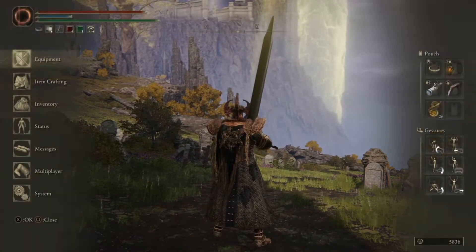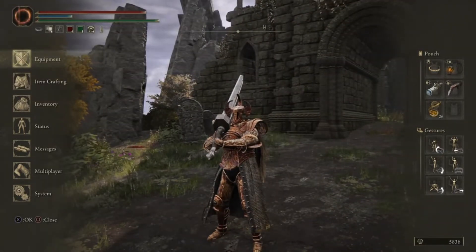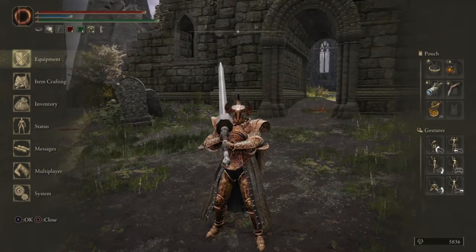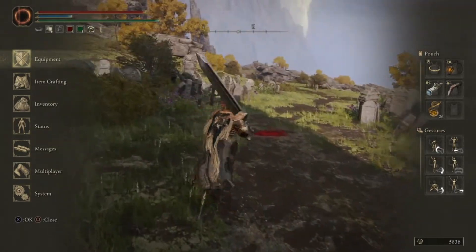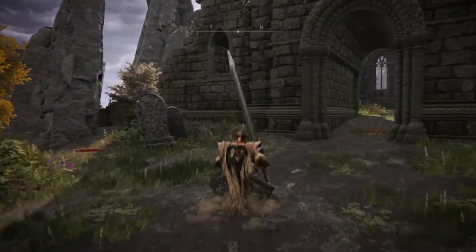My entire character now is going to be, for a while, very strictly just two-handing this big sword. I kind of forgot that all of the incantations require FP, so when I was switching up my character I poured everything into strength, faith, and endurance — endurance to increase my overall equip load so I could carry all this stuff without fat rolling.